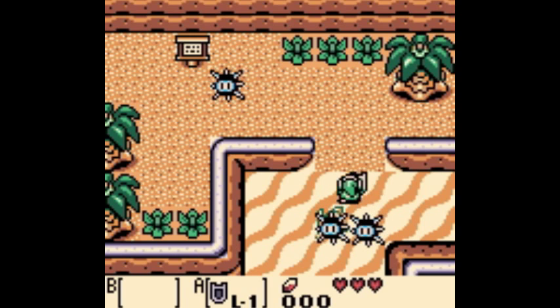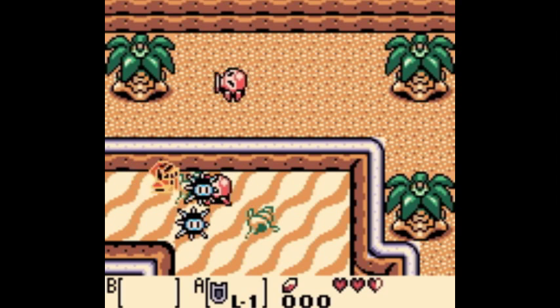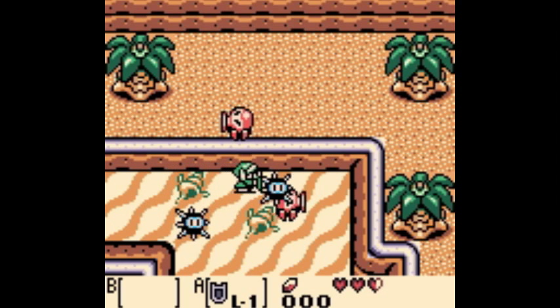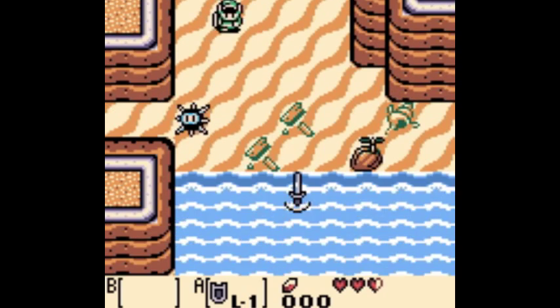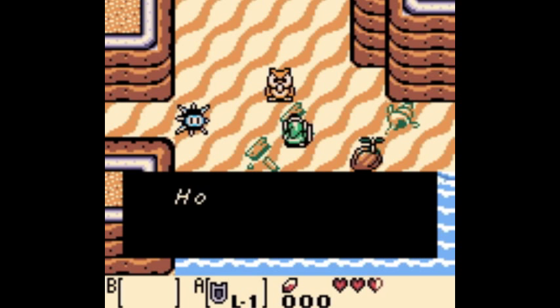And it never got implemented in later games, which I was a little surprised by. But it's neat that here you only start with your shield, so while you're making your way down the beach to find your sword, you're stuck with only your shield to move enemies around.